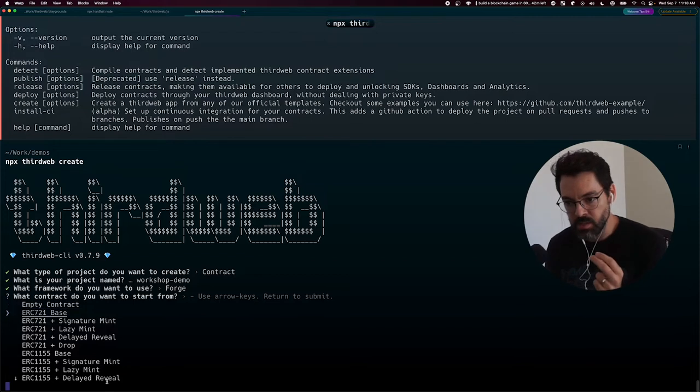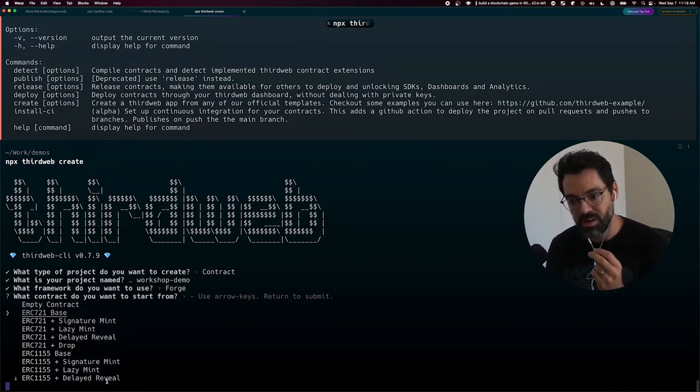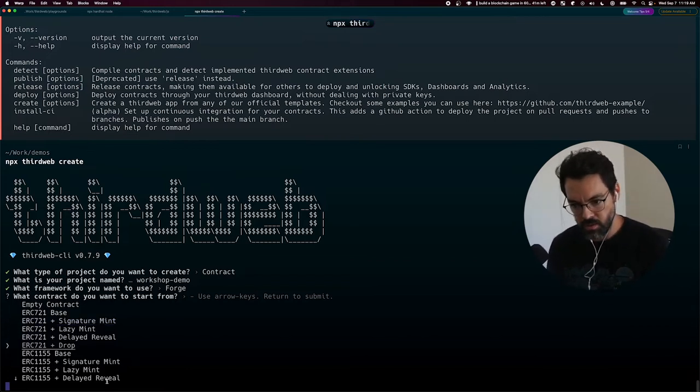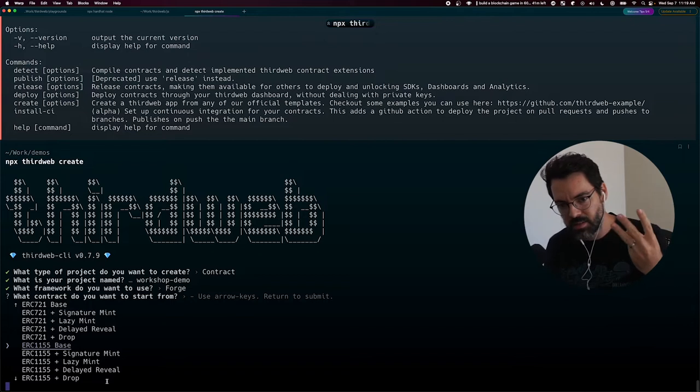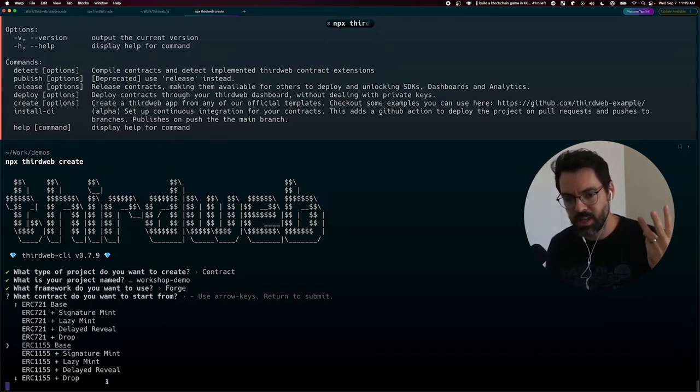Now this is the interesting part. The CLI asks me if I want to start from one of ThirdWeb's base contracts, and this accelerates my development quite a bit because I don't have to write everything from scratch — I can start with something that already works and just customize it. For my game we had three NFTs, the three cat levels: Kitten, Grumpy Cat, and Ninja Cat.